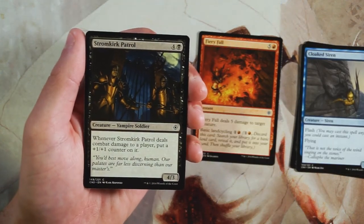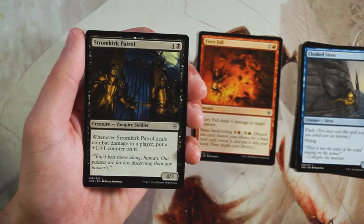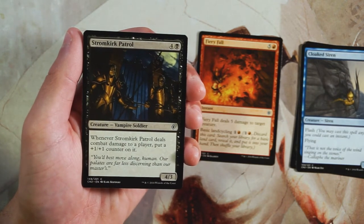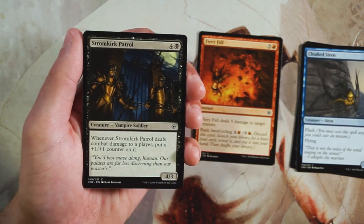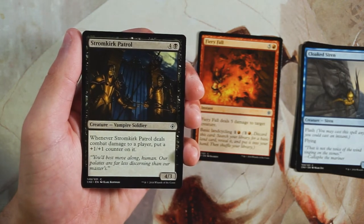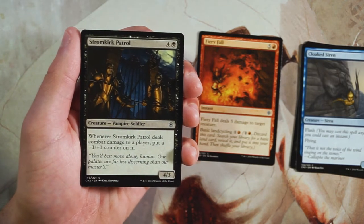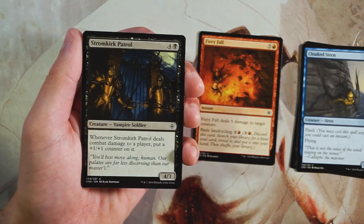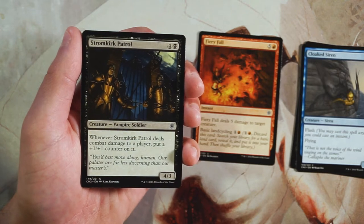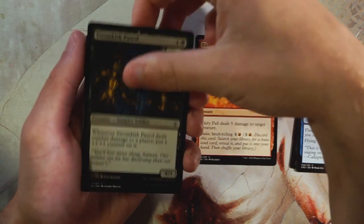Stromkirk Patrol is a 4/3 for four and a black. When it deals combat damage to a player you put a +1/+1 counter on it. I don't like this card very much — for five mana a 4/3 is not great; it'll be outclassed often and its low toughness means it won't be able to attack as freely. Great if you're already winning, but it won't dig you out of a losing position. Definitely would not take it.